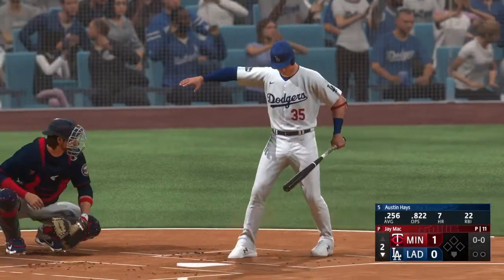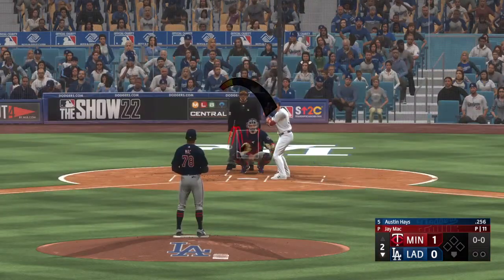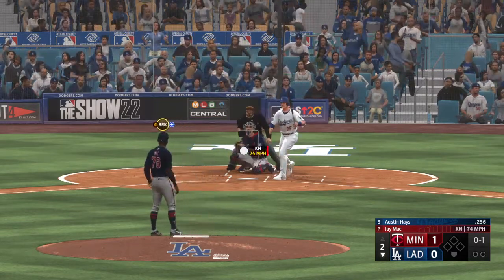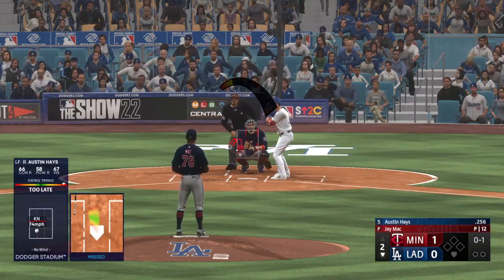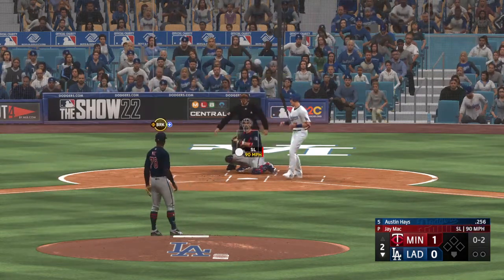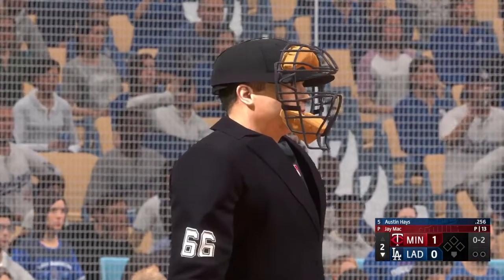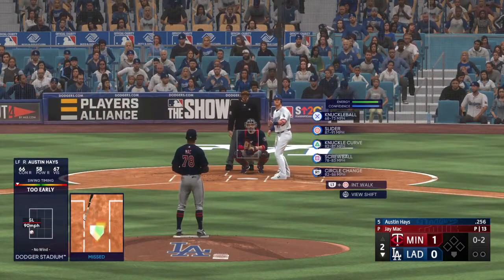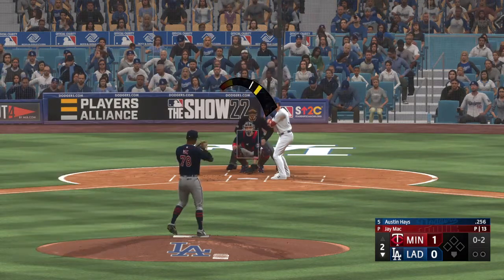That's the third out of the game. Welcome back — now it's Austin Hayes leading off for the Dodgers, the left fielder. Back to work, 0-1. A swing and a miss — got some cut action to it, velocity pretty good on that slider. Moving the ball around nicely. Matthew Ross behind the plate — pitchers love being on the mound with Ross calling balls and strikes. If you can command your stuff on the outer edges of the strike zone, he will reward you.